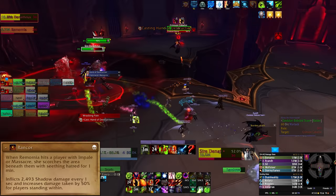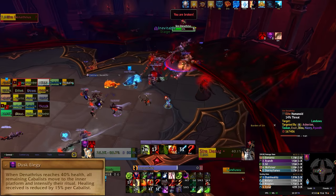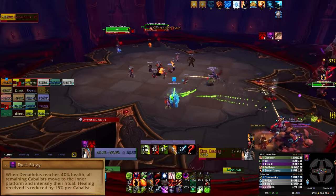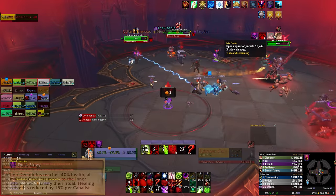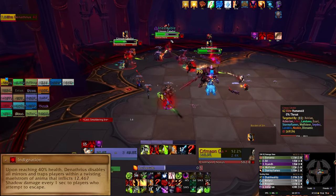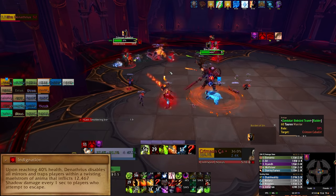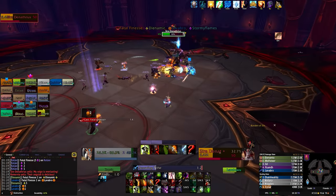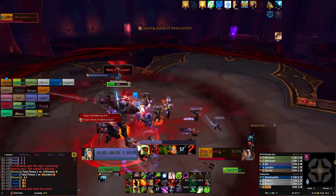When you get the boss down to 40% health, phase 3 starts. Any leftover Cabalist adds teleport to the middle and apply a healing reduction debuff on the entire raid — the more adds you have, the higher this will be, so nuke them down as quickly as you can. The boss will disable all of the mirrors and create a maelstrom of anima around the outside of the room. You have to stay in the middle of the platform otherwise you will die. The boss will continue to use Hand of Destruction, so be sure to get out of this quickly to avoid excess raid damage.